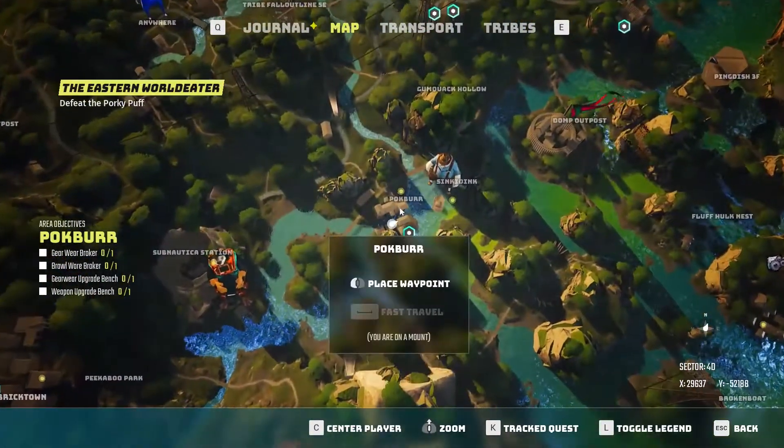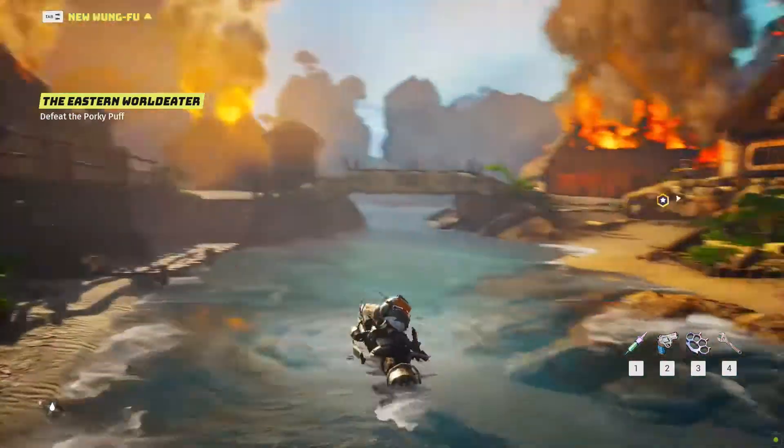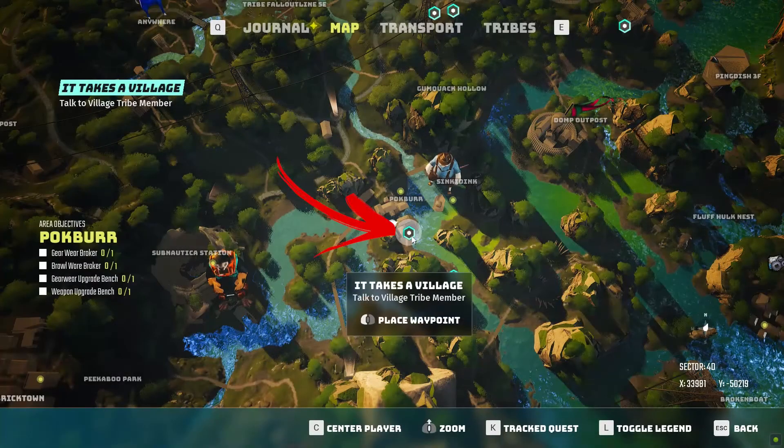The first time you visit Big Boor, you will find it on fire. Before you will be able to complete the area objectives, track and complete the side quest inside called It Takes a Village.